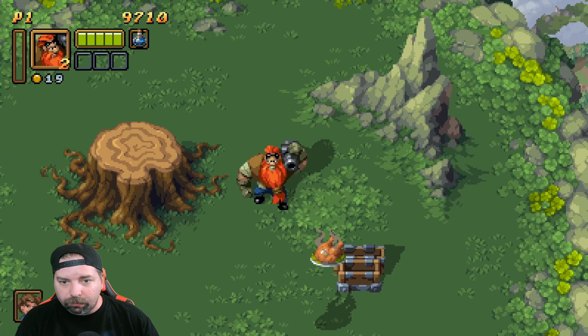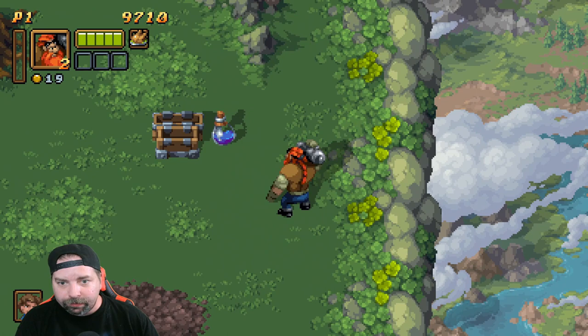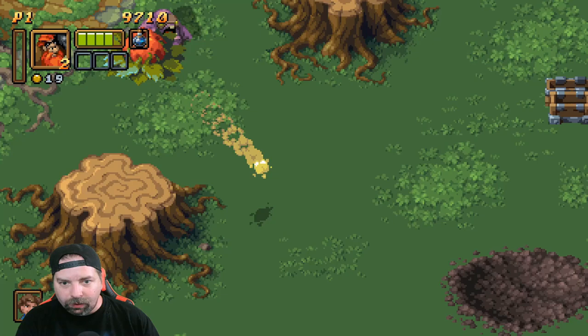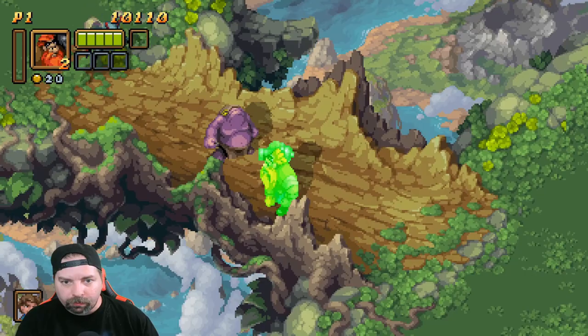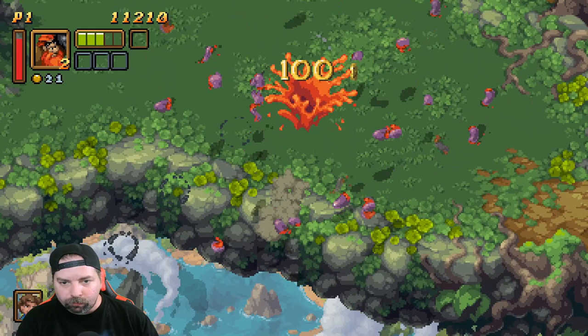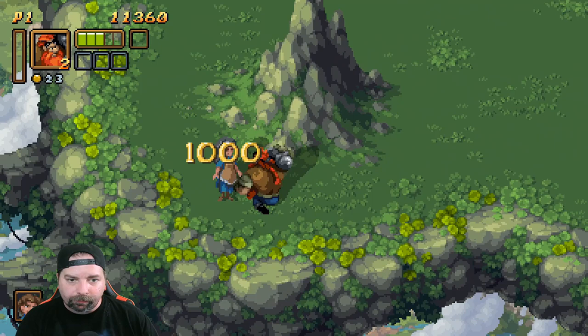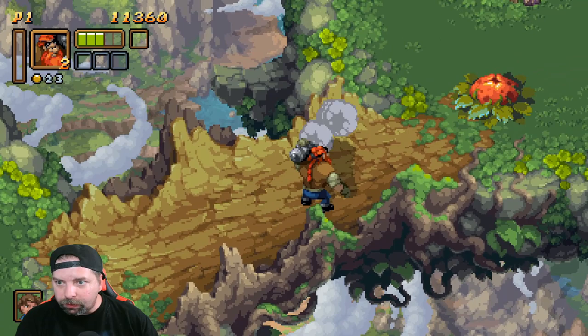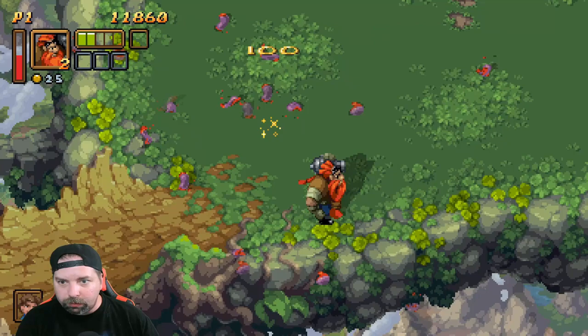I like hitting the guy with the hammer. These purple towers are like respawn points. I only got two hits left — I should have kept the chicken instead of the potion.